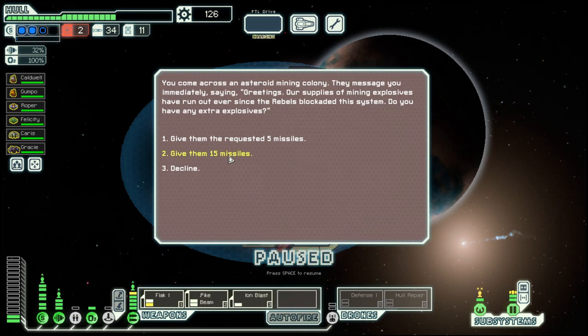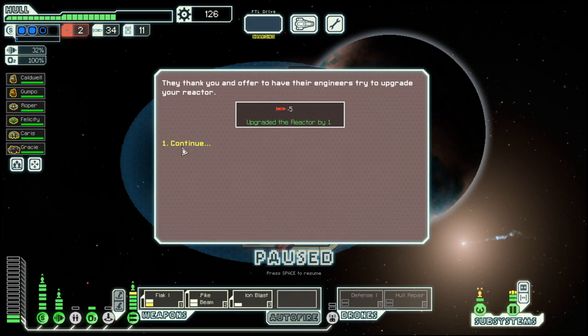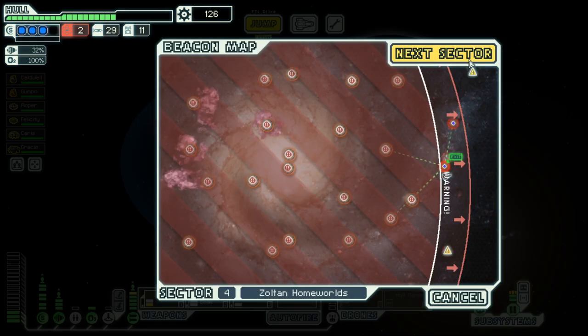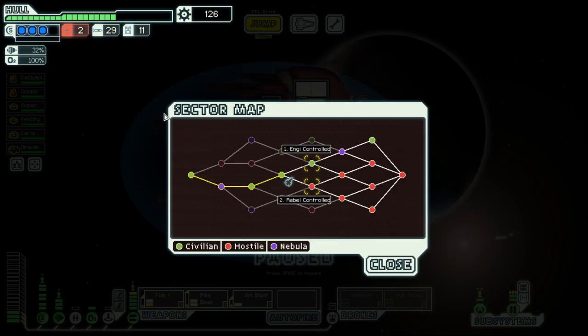Now that we are no longer relying on missiles, I think if we give them 15 we get an augment that probably is useless, so give them 5 and we get a reactor upgrade — that's a good deal. And then we move on into the next sector, which will be engine control. But that's for next episode. Until then, goodbye. Take care, bye.